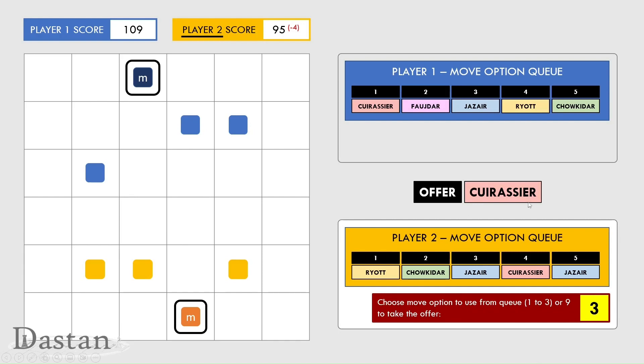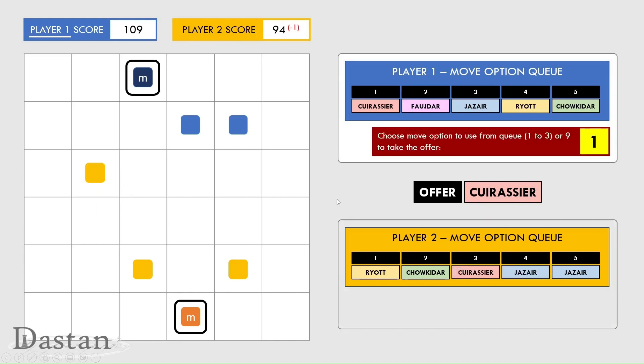A new offer is now made. Player two is going to play that jazare move and they're going to use it to capture this blue piece. They've moved forward, captured the blue piece, and had a net loss of one — because they had to pay seven to move from the third position, gained one for capturing a piece, and five points for occupying their own collar.